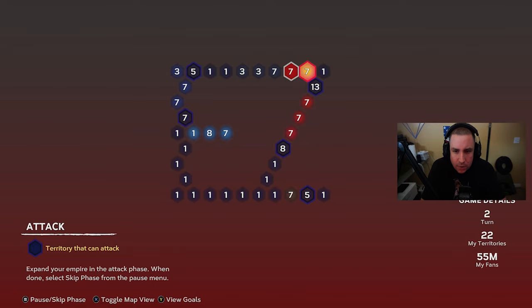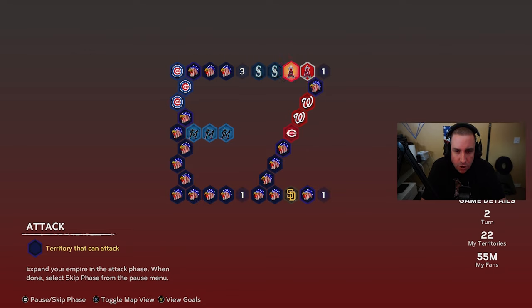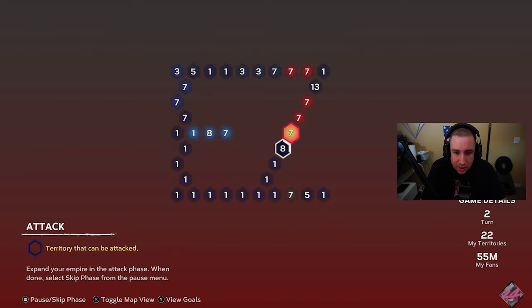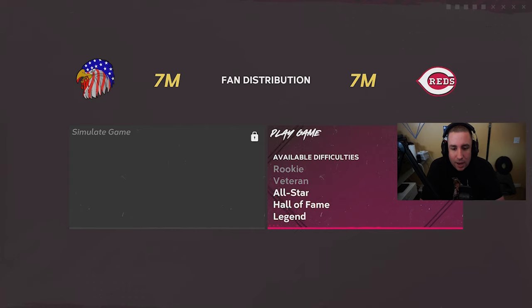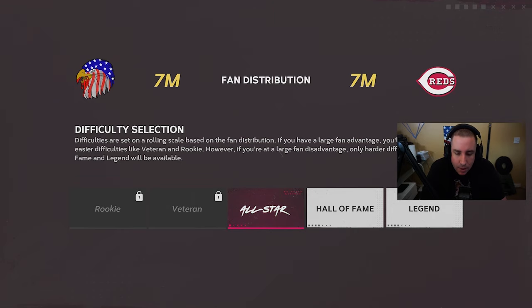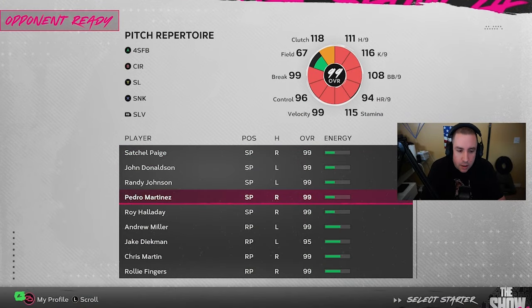We actually lost our last game. Nothing too crazy happened — other teams attacked and took some unclaimed territories but didn't touch ours. The Angels and Seattle own some of them now. We're still on turn two so we get to play that game again but with eight fans instead of nine. Of all games to lose, we lost on All-Star off a home run with a bad hitting performance — bound to happen after five or six hours.